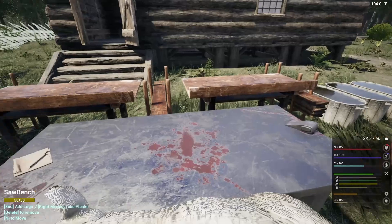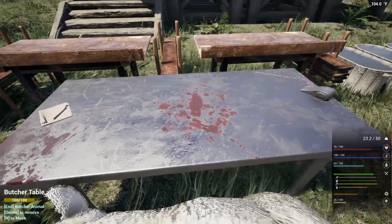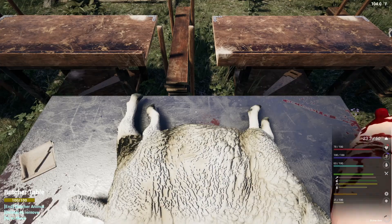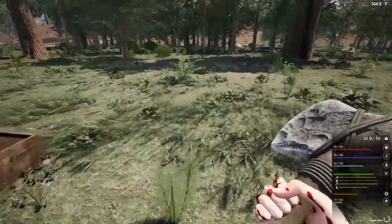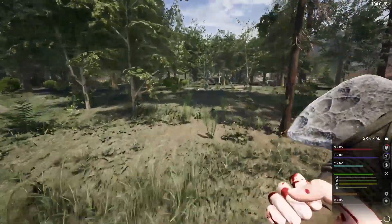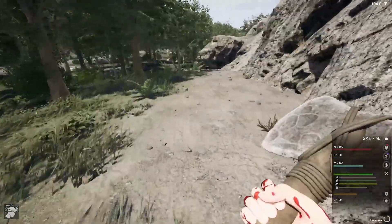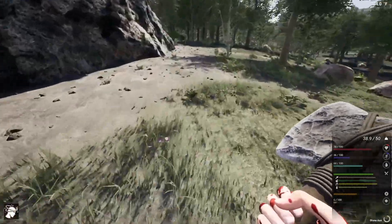Okay, so now we put this guy onto the bench here — right here. Now we got to get out the axe and now we can butcher the animal. We got our second hide. Now we want to run back over to the water. It's off to our left. Oh wow, look at this — this right here might make a good base next time. Right next to the road, near the water, and not far from the...